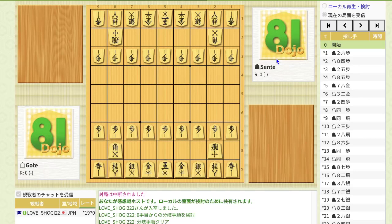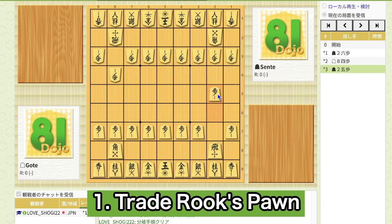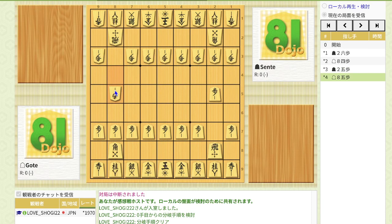The first thing you should do is to push the pawn to use the rook vertically. Suppose your opponent doesn't know anything about the opening and just copies what you move — so pawn to 284. The next thing you should do is to push the pawn again. The first step in the climbing silver opening is to trade the rook's pawn. The next move may confuse you, but move a gold first. The purpose of this gold is to protect the bishop's head square. Your opponent copies what you did.